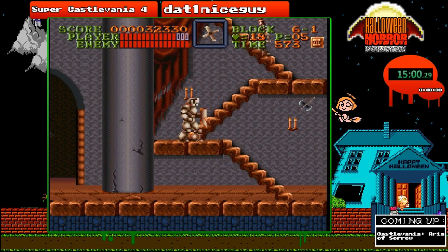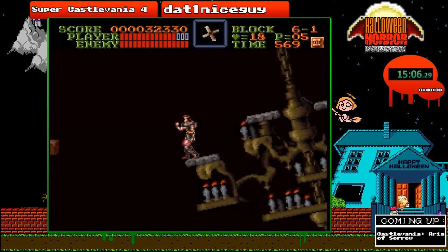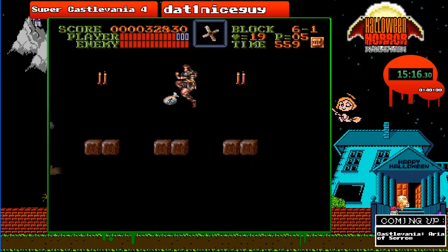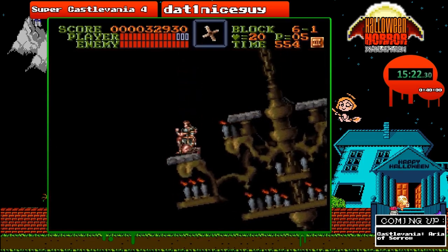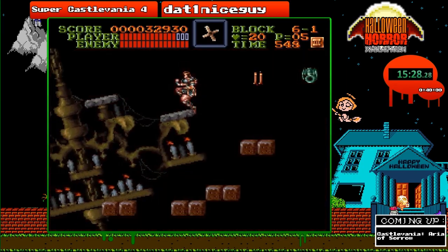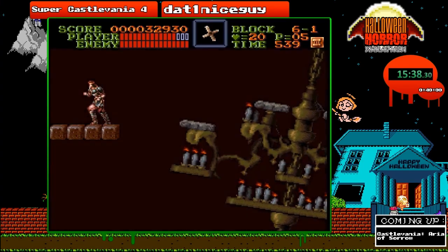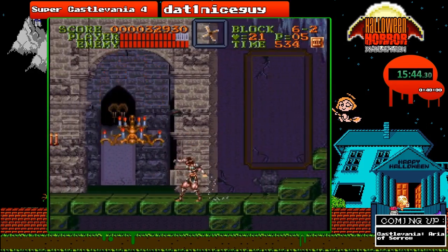Now comes the chandelier parts — this part can be a little bit tricky, so I have to be a little quiet here. What I try to do is basically land onto the next chandelier as quickly as I can by listening to the game's music. I use an audio cue where when a certain part of the music plays, that's my cue to jump to the next platform. I kind of mistimed it, but you only lose about 8 seconds — if you fall down, you lose about a minute and 30 seconds.